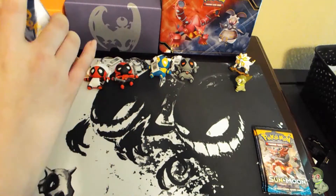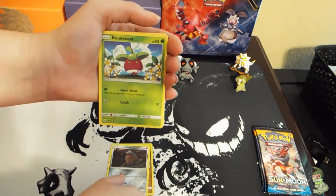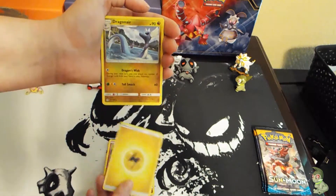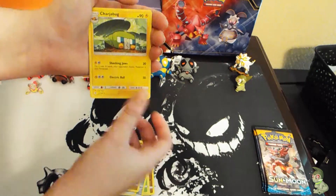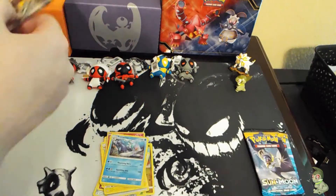So I have a Dratini, a little Inkay, Bonsly, Skarmory, Cutiefly, Electric Energy, Dragonair, Charjabug, Crushing Hammer, Snubbull reverse, and a Primarina non-holo rare.